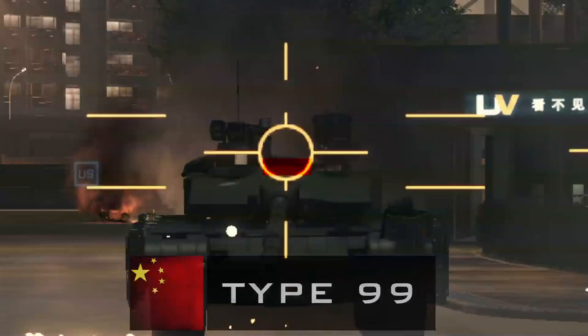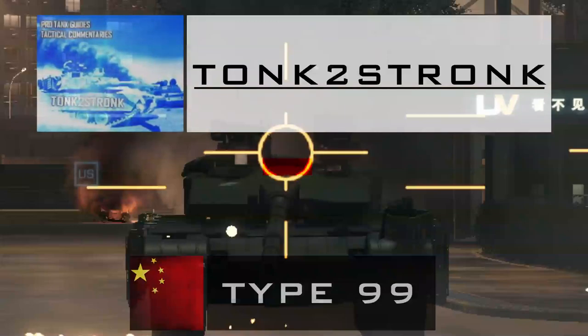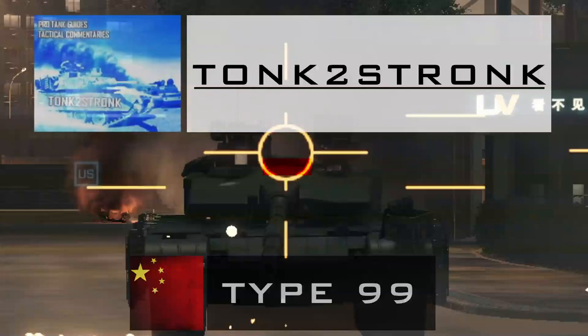In Battlefield 4 you can hit a walnut-sized hitbox spot on top of the tank which triggers the rear hitbox. Tonk2Strong already made a video about it and showed it on the Chinese tank since it's the easiest to trigger. But in this video I will show it on all three. Make sure to check Tonk's channel out, links in the description.